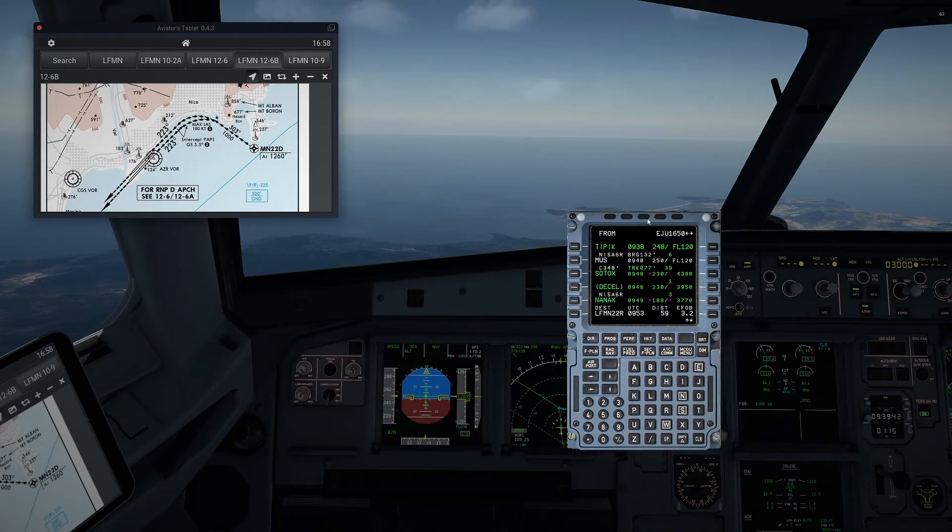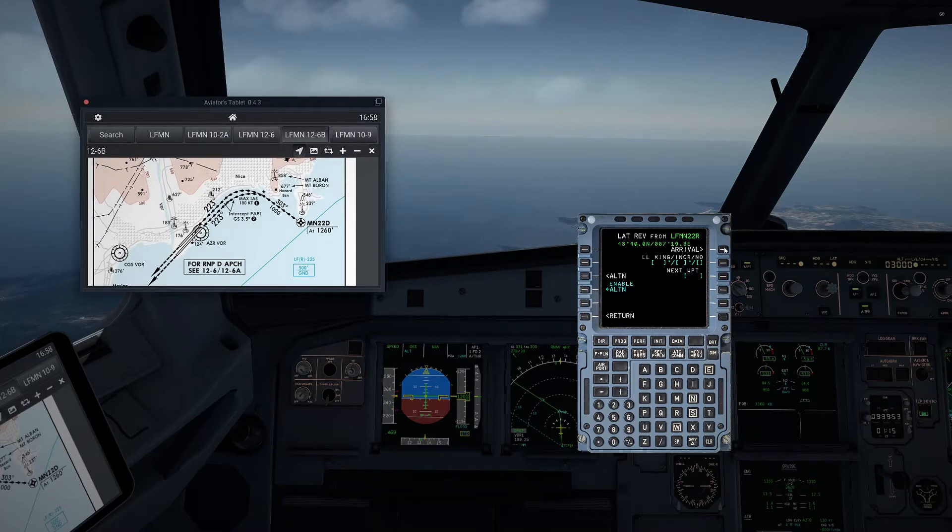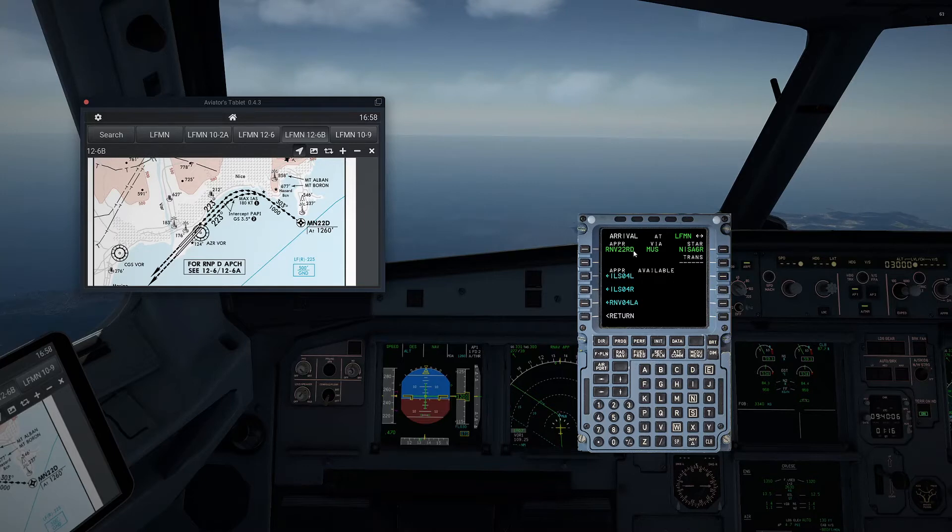If you want to plan it that way, you can come in from anywhere — normally from the north. In this case I'm coming from Reims up in the northwest of France. The procedure in the box will be Arnav 22 right or left — doesn't matter, it's the same procedure. You can see the final turn is just onion. Today: 22 right, Delta via Mus, Mike Uniform Sierra, and the STAR is the NISAR 6 Romeo.